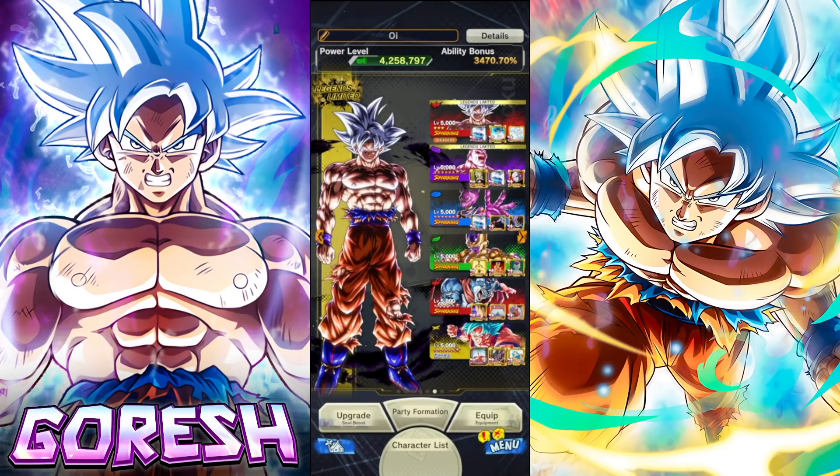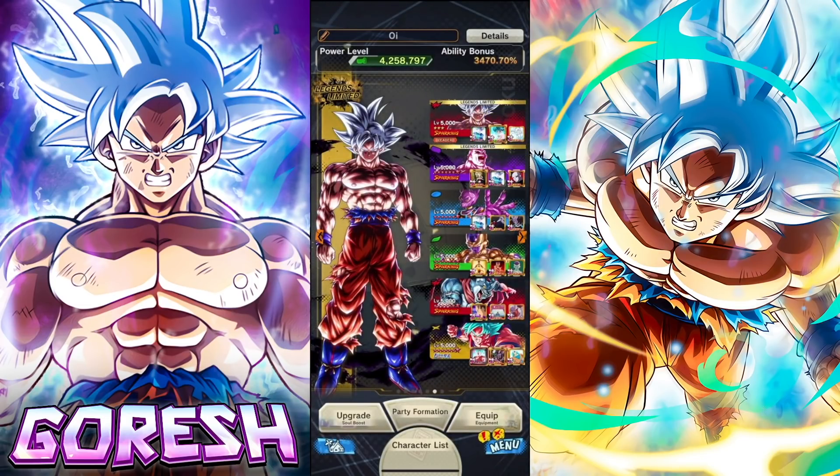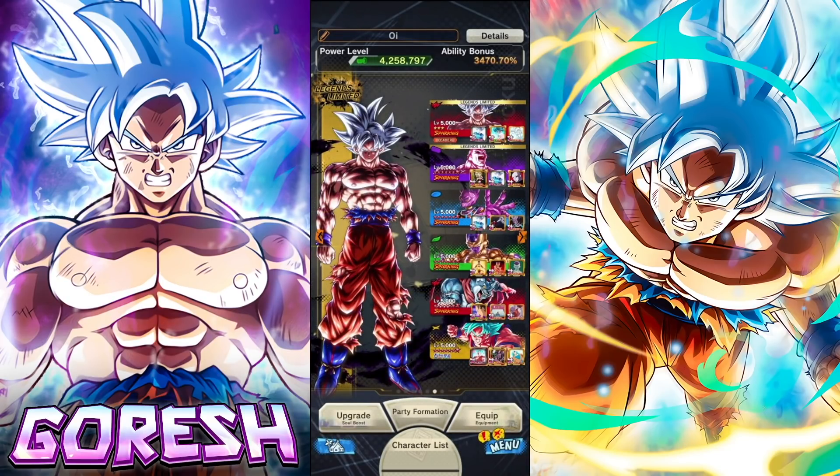Equipment we're going to be using on him today — this first piece is probably his best equip: special move damage, cure family, blast defense, and a bunch of strike attack. Then we have strike attack, strike defense, special move, and health restoration. And then this third piece is going to be very important as well because of the extra vanishing gauge recovery. This is what people were always using with the purple UI Goku, so it should work just as well on this guy. Let's go ahead and jump in — I'm really excited to see how well this guy does. I might not make him look as good as he could be, because it's going to be pretty tough to master this guy. He has a lot going on, and I don't fully know how the counter interactions work in terms of the movements of the characters.